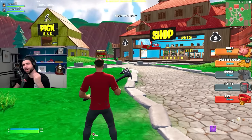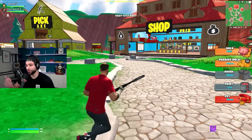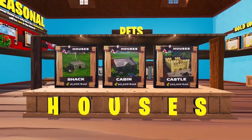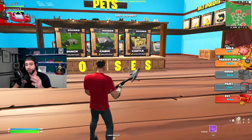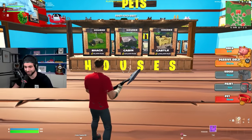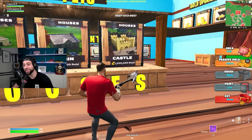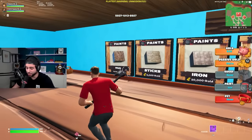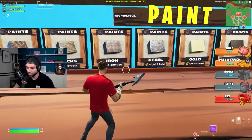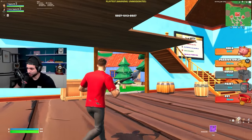Why do you even care about how much gold you have? Let me show you our shop, because this is something I have never seen any other map do the way we're doing it. In this shop you can purchase all kinds of different things. We have houses for sale — like this shack at 25k gold, a cabin, and even a million gold castle that you can work your way up to. On the backside we have customization for the houses, with different paints and coats from mud all the way up to ruby and diamond — and obviously these are going to be more expensive.